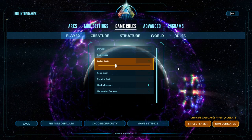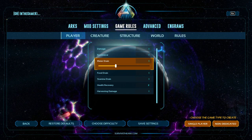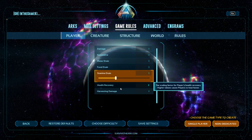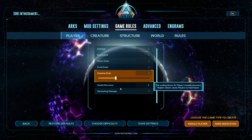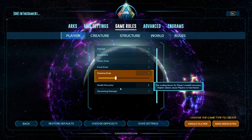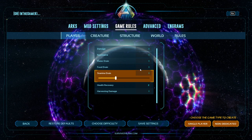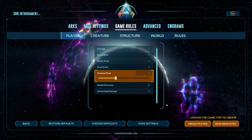Water Drain is how fast the water stat on your character empties and how often you'll need to drink. Below 1 you have to drink less often; above 1 you'll have to drink more often. Same with Food Drain and Stamina Drain. When you run out of stamina you're forced to stop sprinting or doing certain actions, and you'll start to gain torpidity — basically knocking yourself out because you're working so hard. Lower stamina drain gives you more stamina to work with; raise it and it'll be a bit harder.